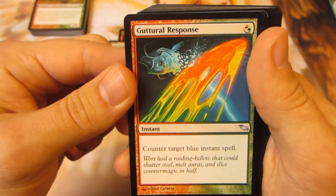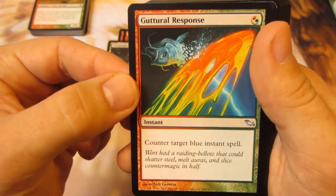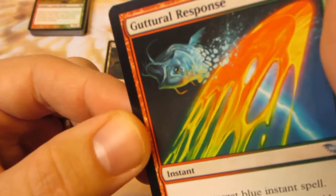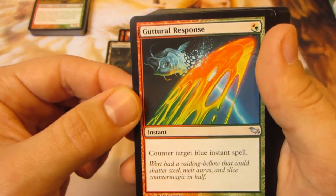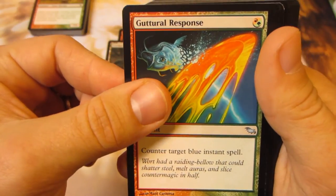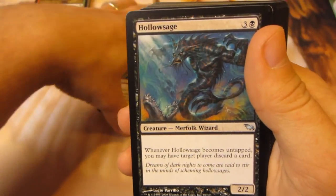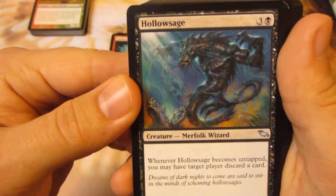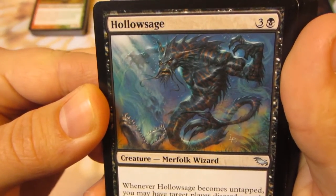Counter target blue instant spell. I like that — seems pretty cool. The artwork seems really nice too. It's like a fish or something basically getting sliced. Try again, blue mages. This next guy's cool looking too — a Hallow Sage. That is some sweet artwork there. Merfolk Wizard.